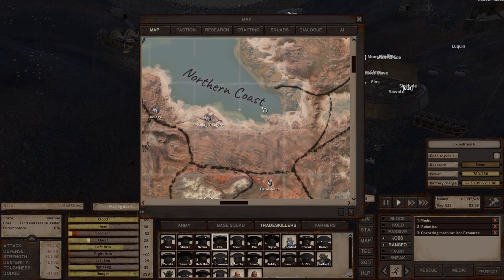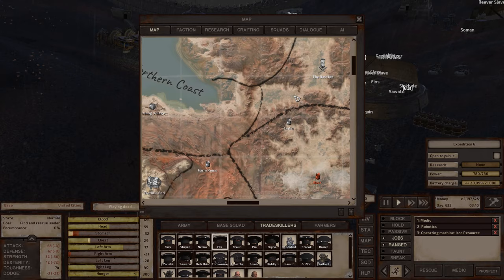Northern Coast is a halfway decent zone for a base. I built mine in this area — it's not on my website because it was before I started cataloging my base locations. But it was able to have a farm, iron and copper production, so it basically had everything it needed. A halfway decent base location.